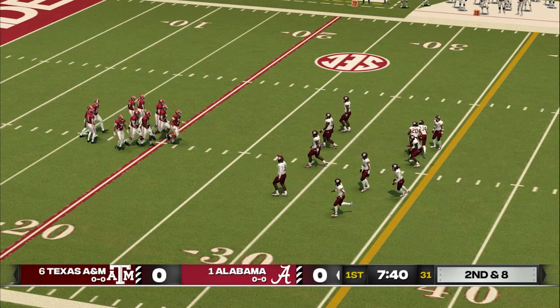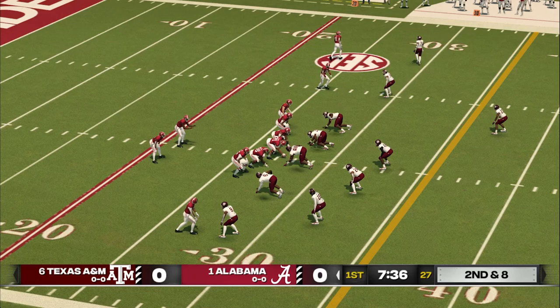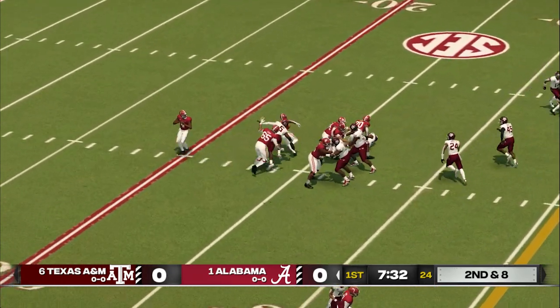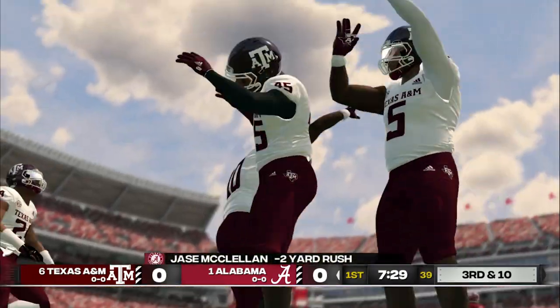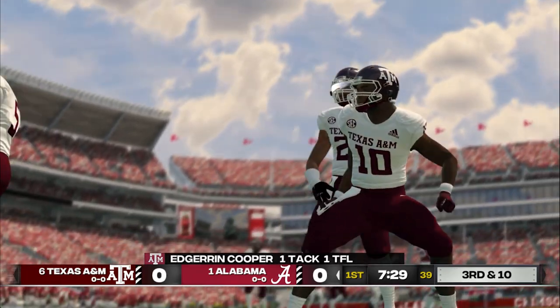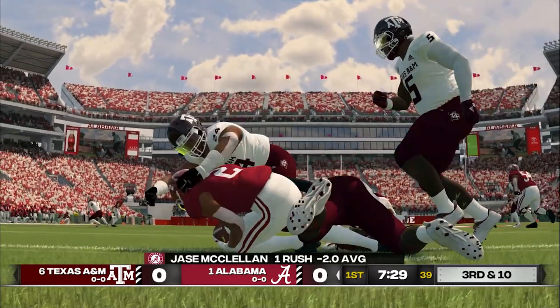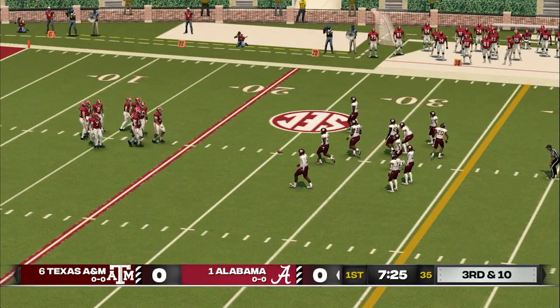Second down, eight yards to go, ball on the 27-yard line. They keep it on the ground with a tailback. They'll bring him down around the 25-yard line. Did he play that perfectly or what? As a linebacker, you have to be able to read the offense and make a quick diagnosis, which is exactly what he did on that play.